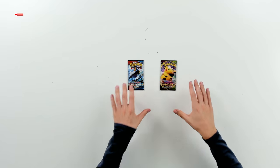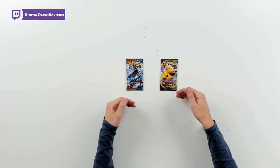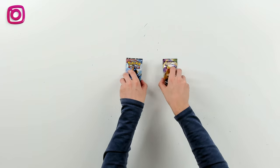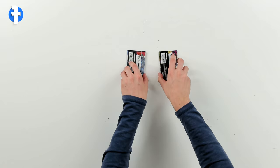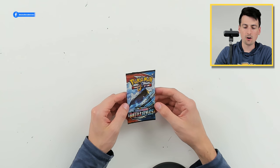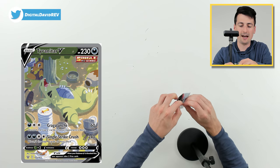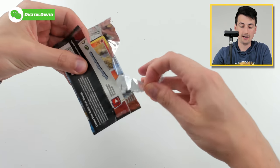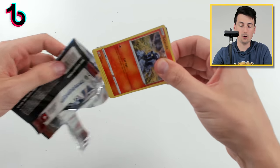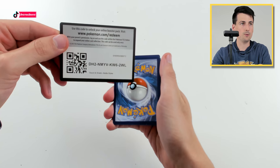Now let's go ahead and check them out. Here are both of the packs — you can see we have Battle Styles and Vivid Voltage with their artwork on the front. Love the Pikachu, I hope that's some upcoming foreshadowing. My chase card for Battle Styles is definitely the Tyranitar V — I would love to have that card. So let's go ahead and open this up, and you can have the code if you want.